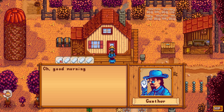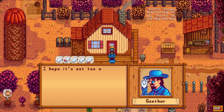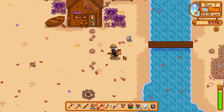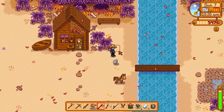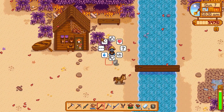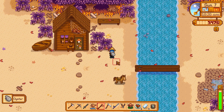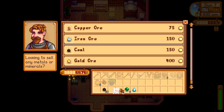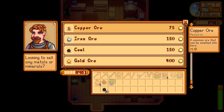On day 63, Gunther stops by to give us the key to the sewers. Funnily enough, we actually never venture into the sewers after this, but it's nice to have the key. We head to the beach and are lucky to finally find an oyster — we were looking for an oyster for quite a while for our fish pond.